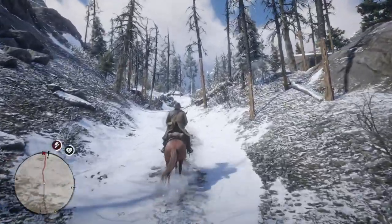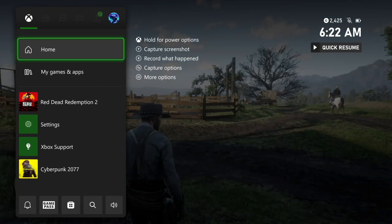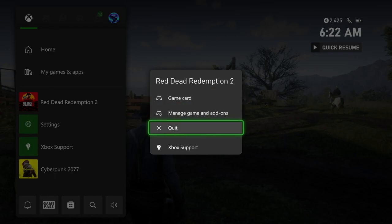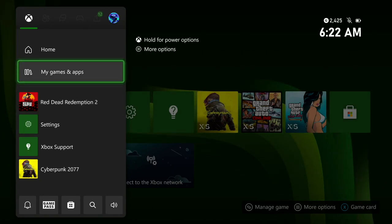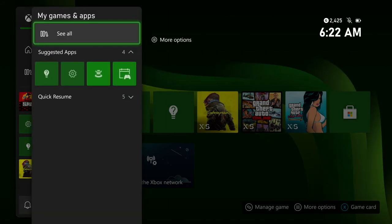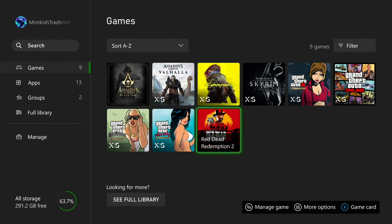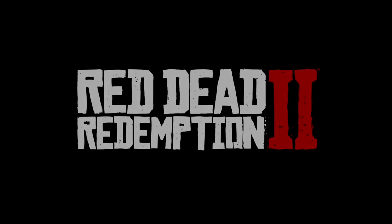Here is what I did, and it worked. I hit the Xbox button, went down to Red Dead Redemption, clicked on it, and quit the game. Then I went up to my games and apps, hit 'see all,' went over to Red Dead Redemption 2, clicked on it, and launched the game.